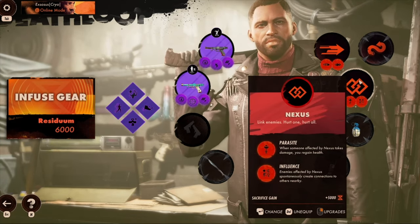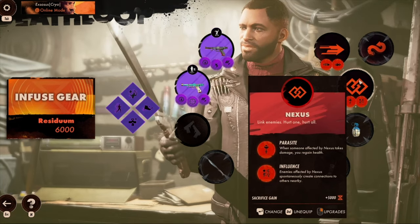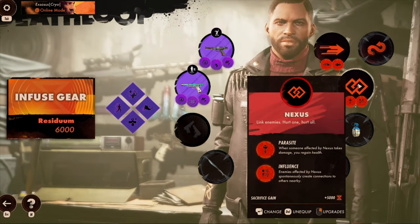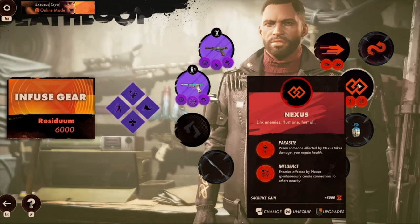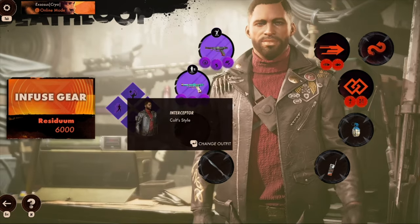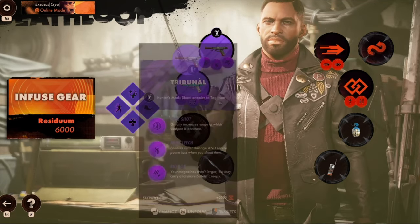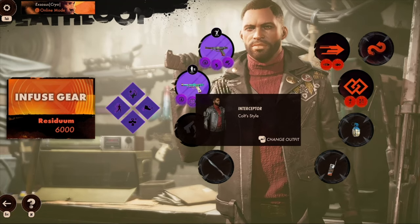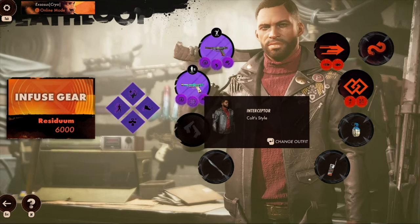The Nexus I use is a parasite for more health. It's good to bring what I would call a portable HP with you. Portable HP means Colt does not need to stop for HP anytime during the mission. I either have it on my Nexus or on my guns as healing guns. In this case the guns are heavy damage, so they don't need to be the healing type.